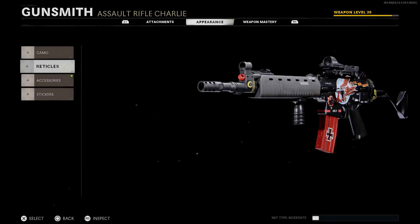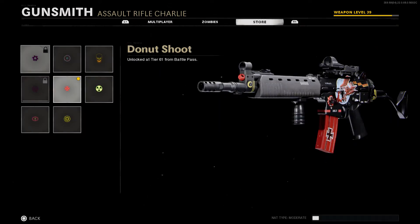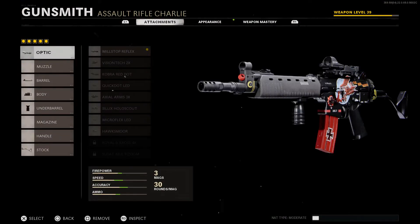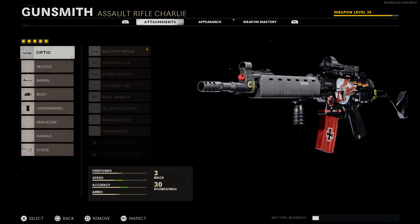The Cross Reticle that comes with this bundle is a red iron cross — it's not the best reticle ever but it's fun to use if you want to. Because not all the attachments are perfect and you do need to add a sight, I'm still giving the practicality a good rating since sights don't change the weapon stats at all — no positives, no negatives. I'd recommend a close-range sight: the Mil-Stop, Cobra, Quick Dot, Silix Hollow Scout, Micro Flex LED, or the Hox More Sight.